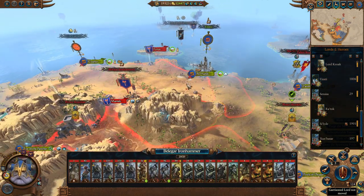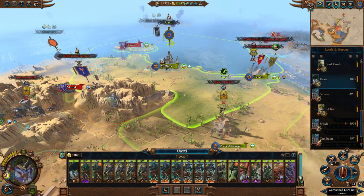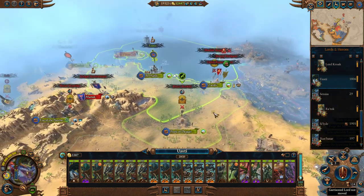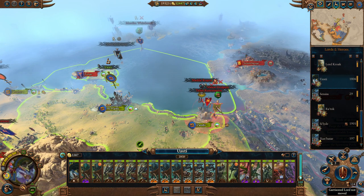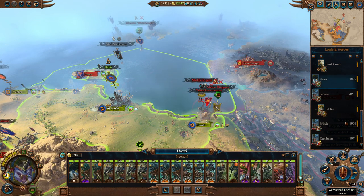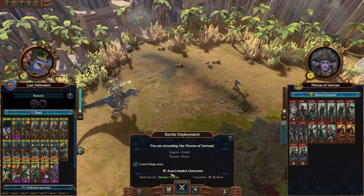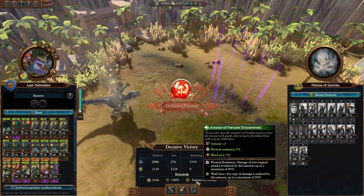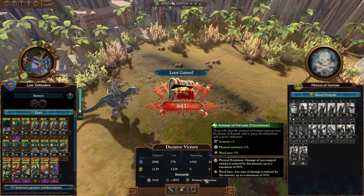Uwakstir is over here praying to have a chance against Belagar. His army still isn't very damaged. Uwakstir's army doesn't really have anything magnificent either. We could go ahead and take out these pirates. There is a Skarbrand army here, so if we take out the pirates we could launch a counter-attack into Skarbrand territory. Decisive victory there - let's auto-resolve that one. Armor of Fortune: plus 5 armor, 5% physical resistance, and 5% ward save.